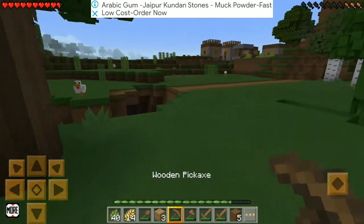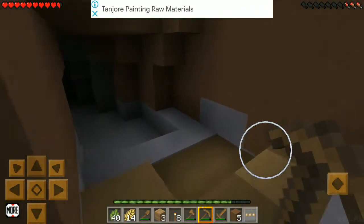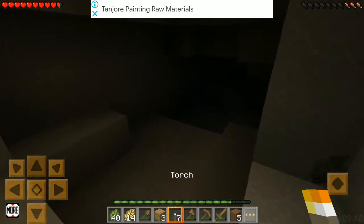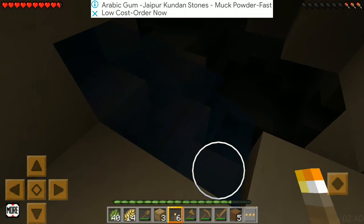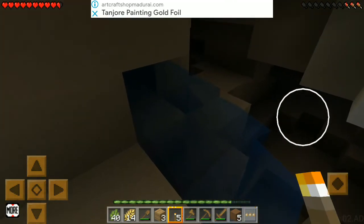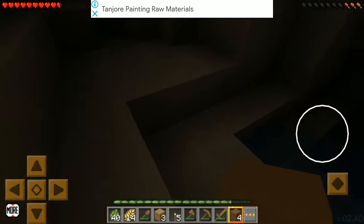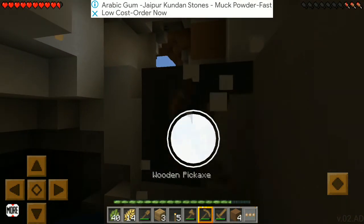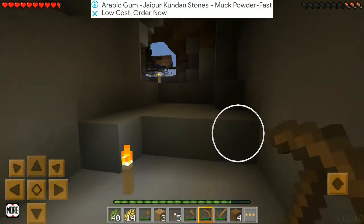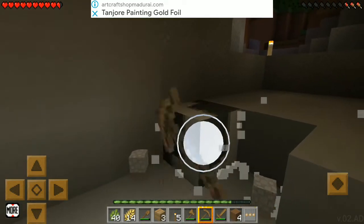Now we need to equip torches. Here we'll take the pickaxe. It's getting dark. There's water here — I'll fill this. It just fell in some random place. Now let's go back to our house. We'll collect some cobblestone for making our furnace, otherwise we can't do anything.